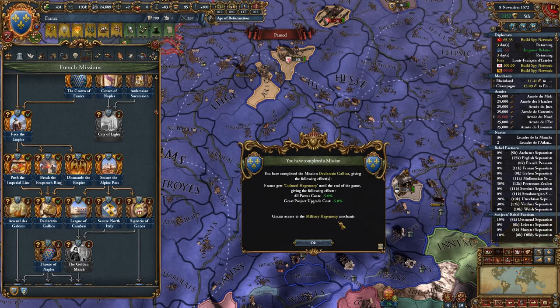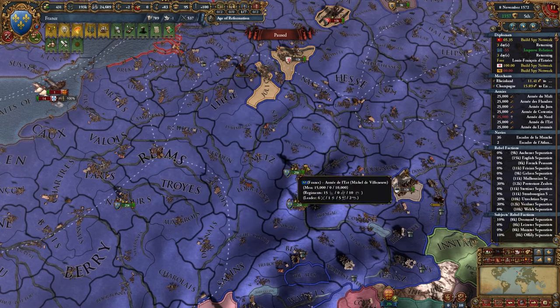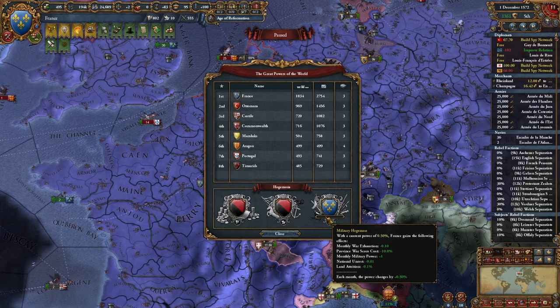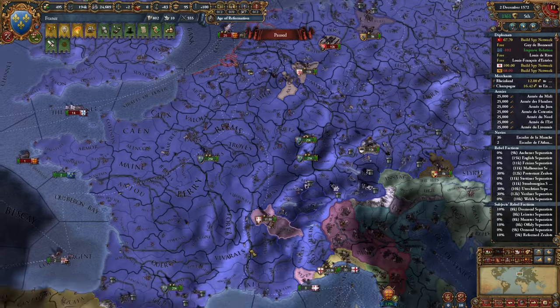This mission grants us access to the military hegemon mechanic - we're going to go ahead and claim that. We got a 1572 military hegemon - that is insane. Here's how the military hegemon works: every month you get 0.5 ticking towards a total of 100, so it's going to take 200 months to reach the max. Once you do, you get 3 natural unrest reduction, negative 20% land attrition, plus 10% move speed, and 20% siege ability at max power. However you will always get province core cost negative 10%, monthly mil power plus 1, and monthly aggressive expansion negative 0.1. So it's actually super, super powerful.